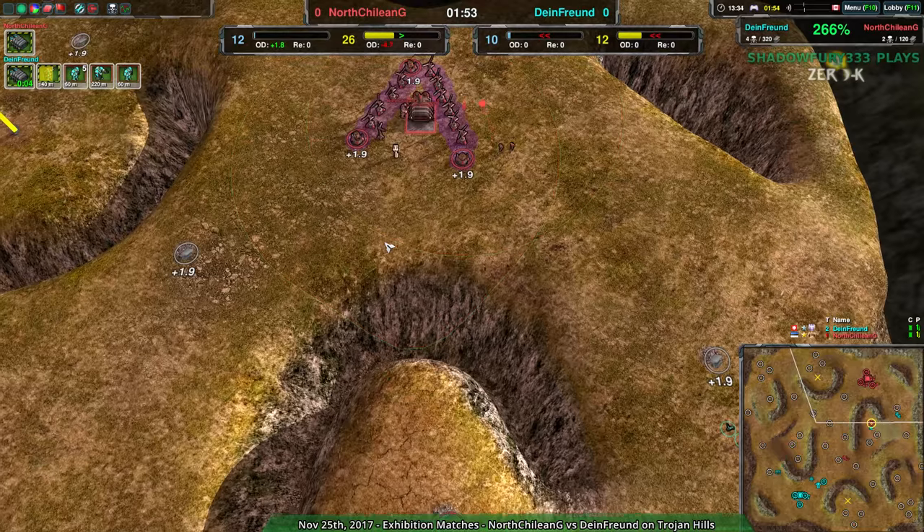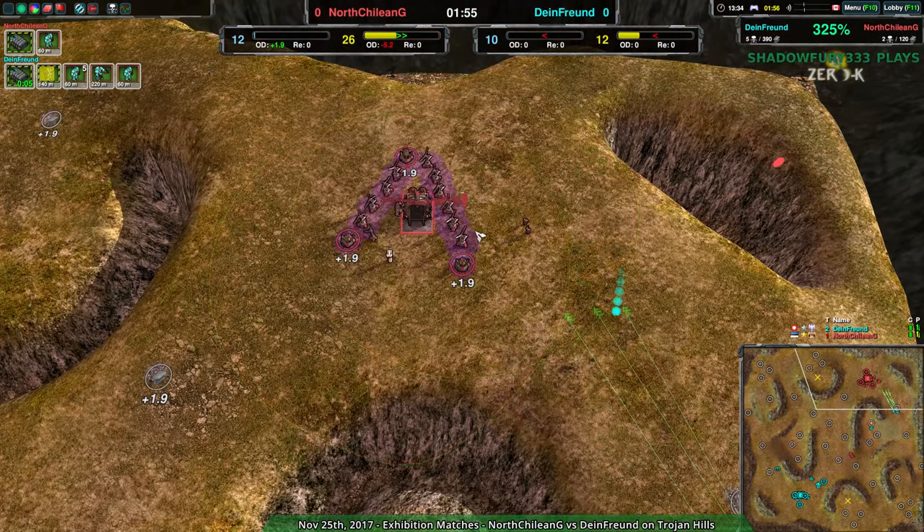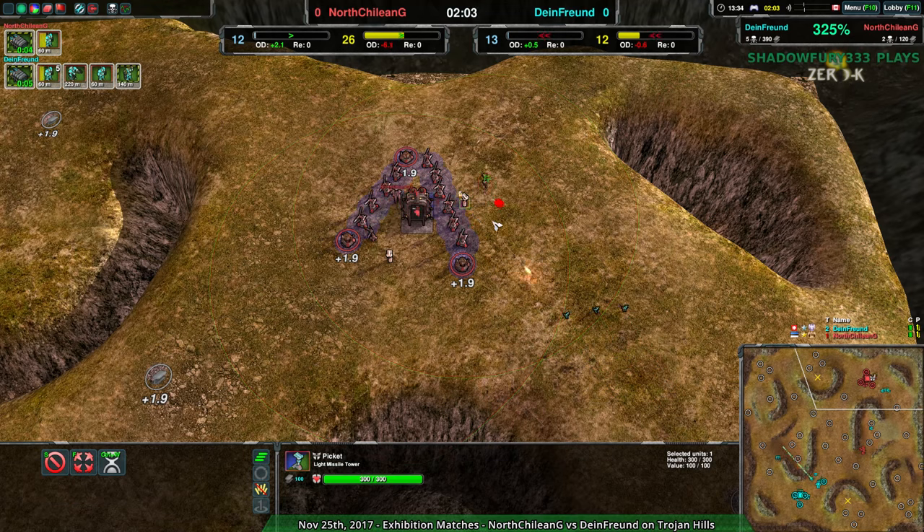At this point, I don't know if I agree with North Chilean G building as many wind generators as they are, but they should be fine. They have the pickets coming in here — those will stop the glaives, no problem. And they have their own glaives as well, just in case. Overall, North Chilean G is in a safe position.